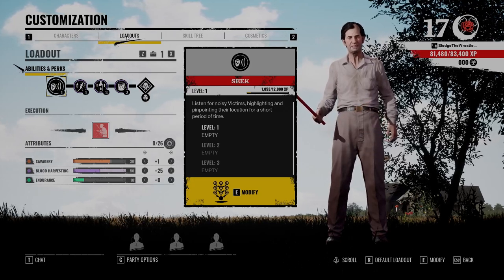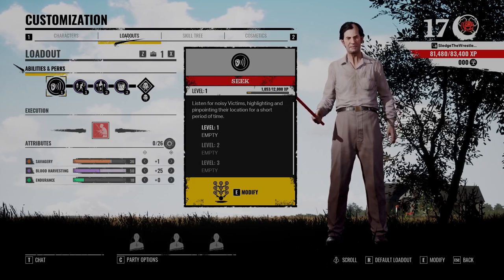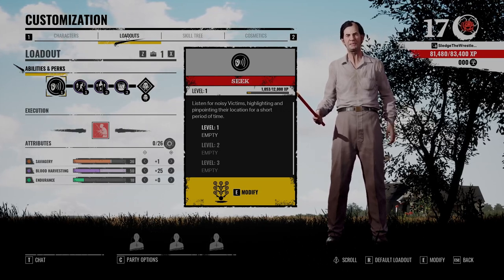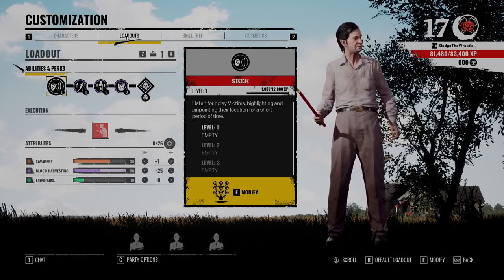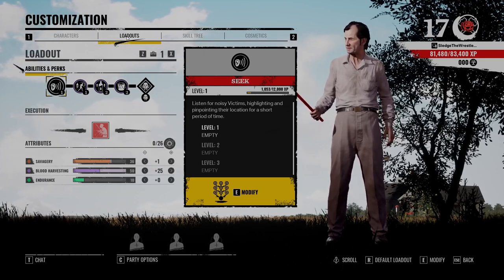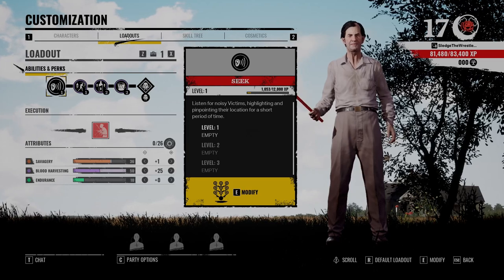Here is the harvesting build that I've been using on Cook, which has served me pretty well so far and I think is really, really good. I'd like to make this video so that maybe you'll try it and see how it works for you. One important thing to mention about Cook, though, is that it's important that you communicate. If you don't communicate, he's not going to be as good of a character.